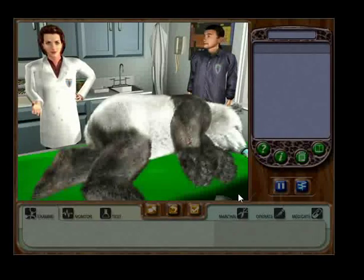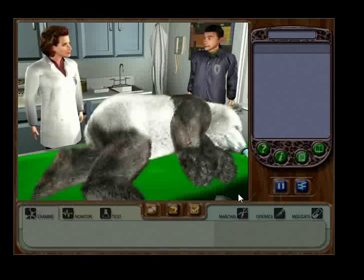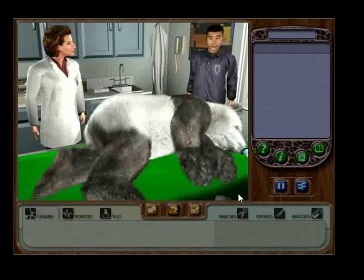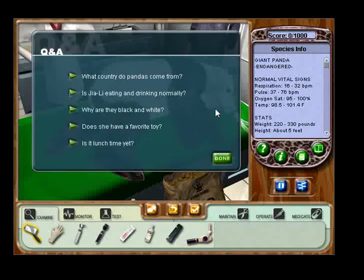I thought I'd give you a few pointers so you'd know how things work around here. First things first, listen to what the keeper says about the animal's condition. I noticed Gia Lee seemed to be limping around in the exhibit today. I think something's wrong with one of her hind feet. The next thing you'll want to do is ask the keeper questions about the animal. To see a list of questions, click the orange talk button. Once the questions appear, select only the ones that would be appropriate for the case. Try selecting the second question. Yes, this question would be good because it's about her health. And this question — pretty pointless. Why are they black and white? Doesn't have anything to do with her limping.